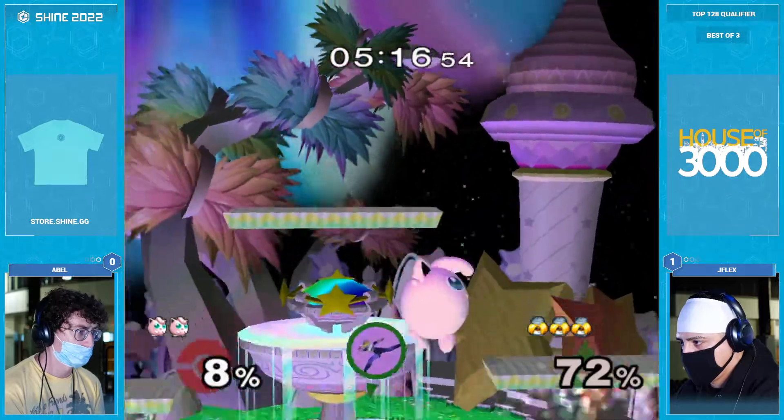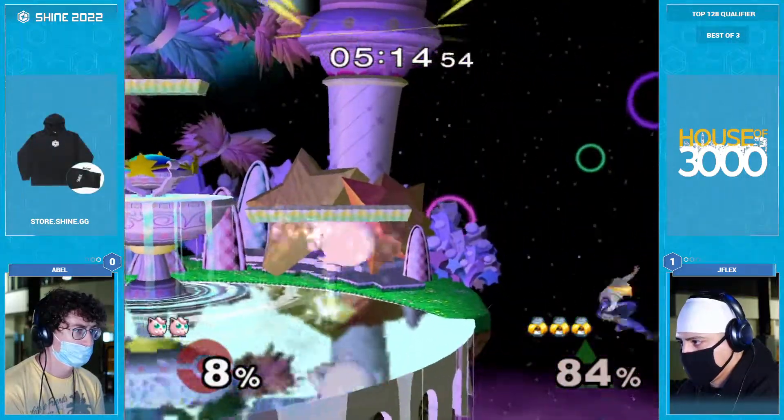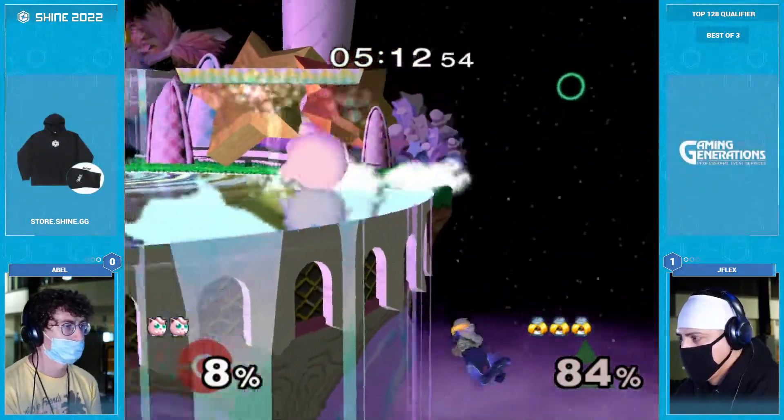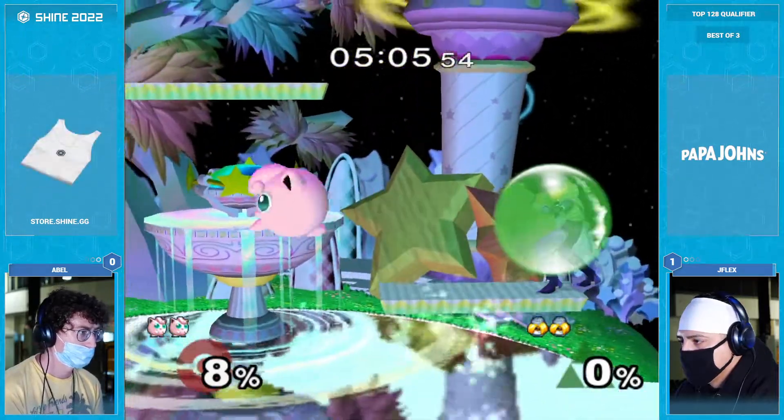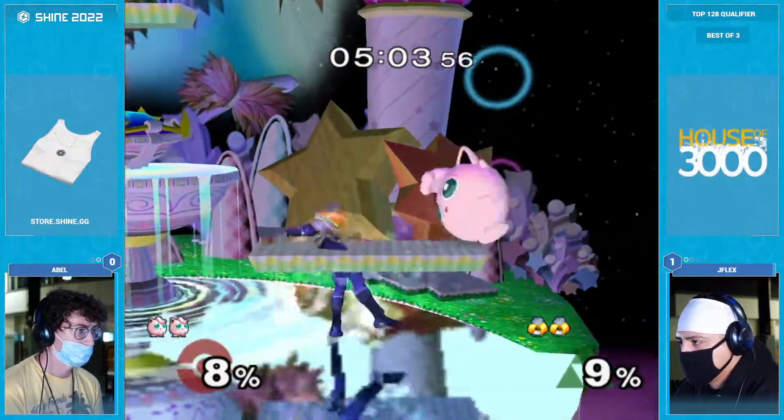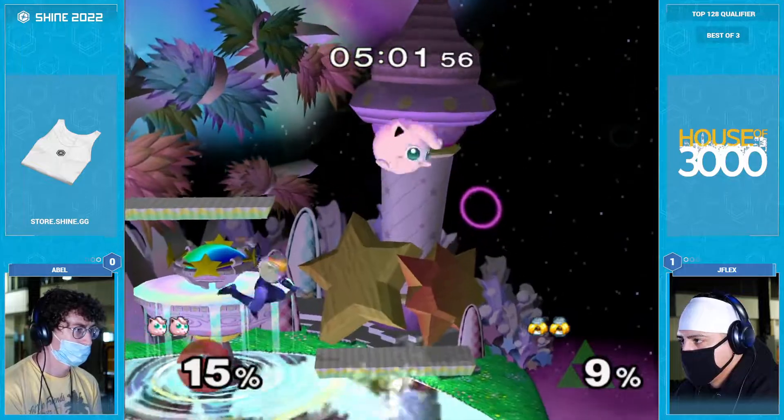That cross-up there, I thought it could lead to an up tilt. These are the kind of good callouts. Good pound. I wasn't sure if that was meant to be a pound, not a risk. This is interesting neutral, honestly. Wavedash backs. Jay's flexing, but it'll be interesting if Abel gets into their own kind of rhythm.